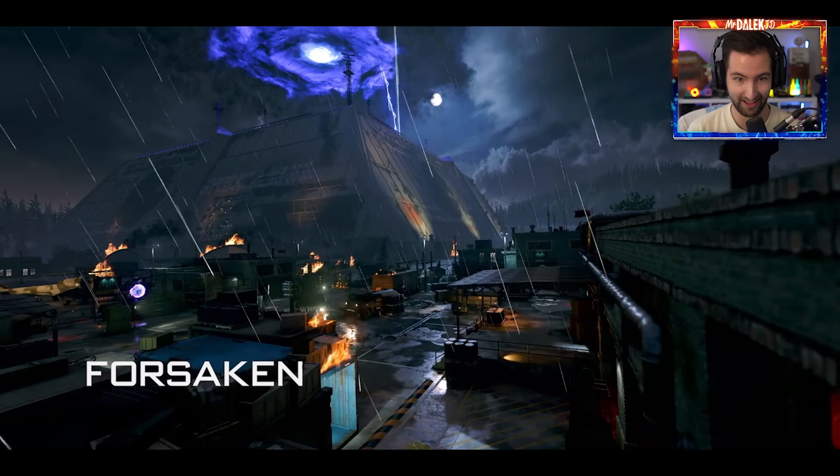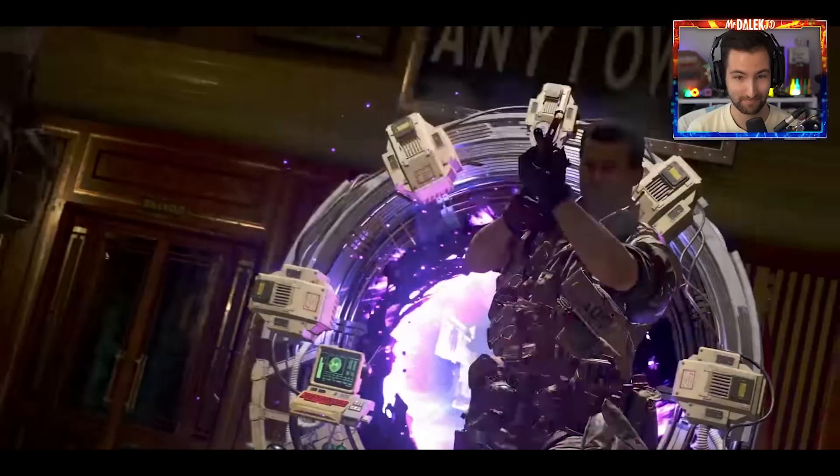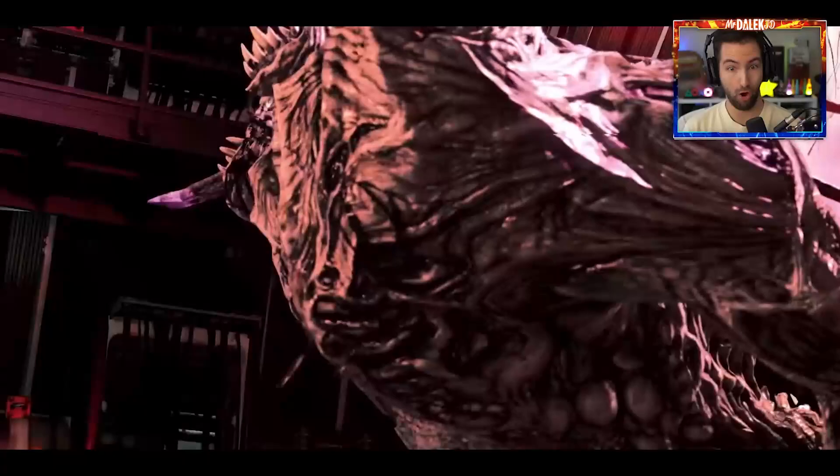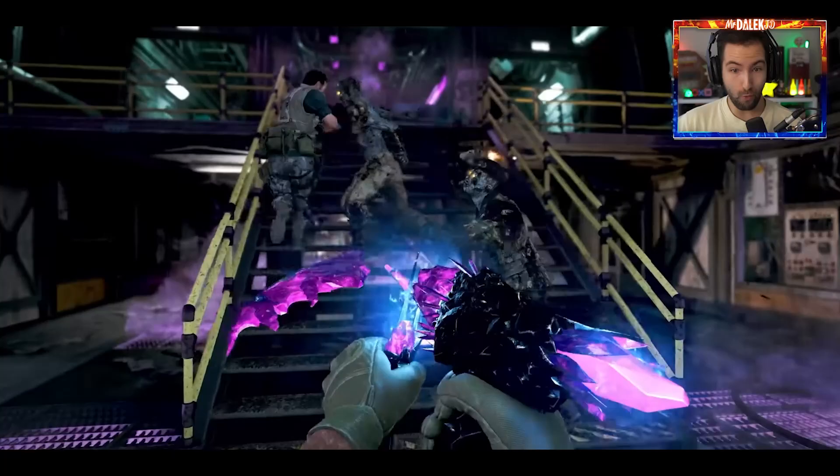A brand new zombies experience. Strike team - Zykov is mission priority one. Get to him before Omega. A little further. Perception - did you see that perk? Portals from Firebase E. Oh my gosh. That thing is huge. The slider! That perk machine looks sick.